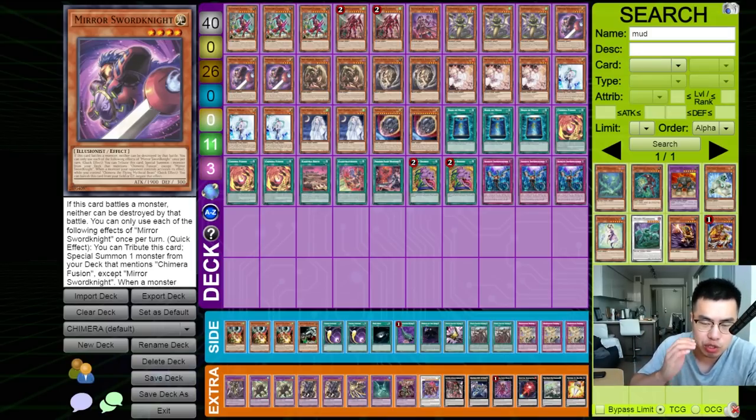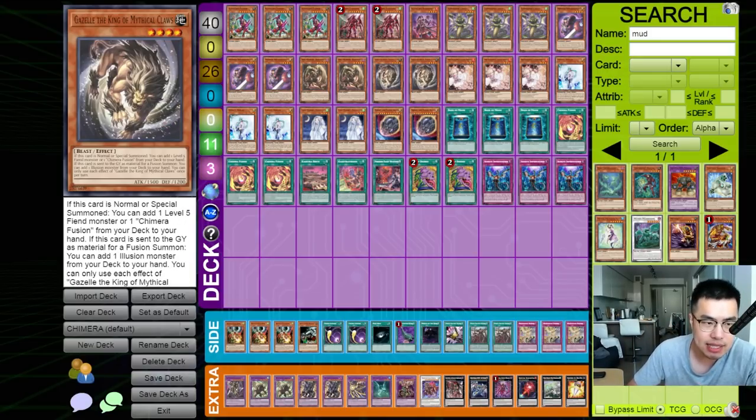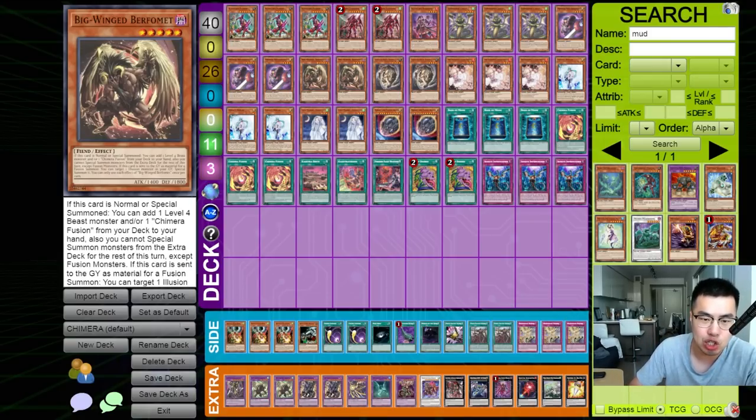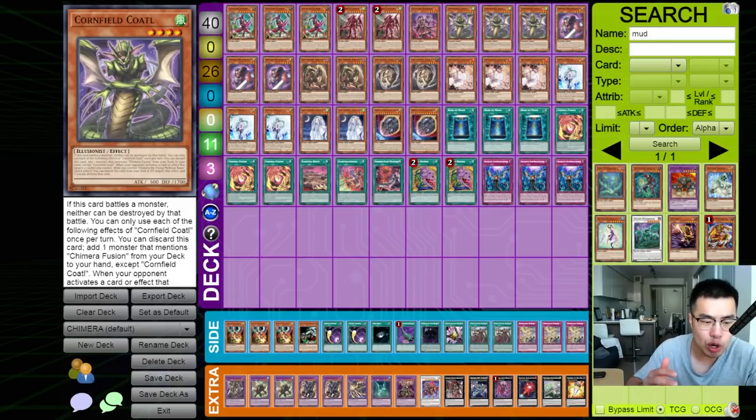How the Chimera cards work, for those of you that don't know, is you basically fuse into a bunch of different Chimeras, and they each have effects when they're summoned. For example, Big Wing Burfomet allows you to add a copy of Chimera Fusion and a level 4 Beast Monster from your deck to your hand — instant plus 2 — when he's special summoned. Gazelle, the King of Mythical Claws, allows you to add a copy of Chimera Fusion from your deck to your hand, or a level 5 Fiend Monster, aka Big Wing Burfomet, when he's summoned. And then you have Mirror Sword Knight, which can tribute summon any monster that mentions Chimera Fusion, including Big Wing Burfomet or Gazelle, and also Cornfield Coado.